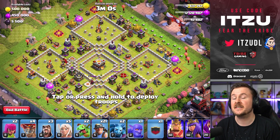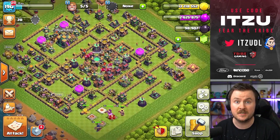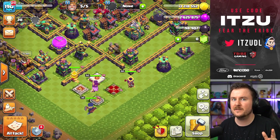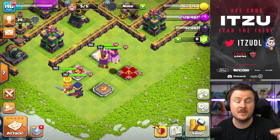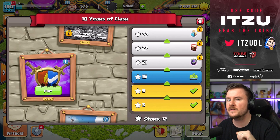Hey Clashers, the next challenge is here and in this video I will show you the easiest way how to complete this challenge. You're going to be able to unlock a new scenery when completing this challenge with 3 stars. That's pretty exciting, so we're going to take a look at that at the end of the video.